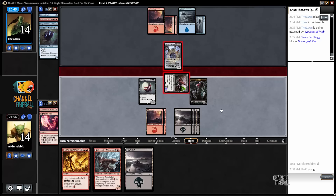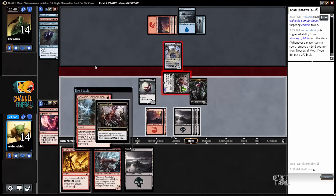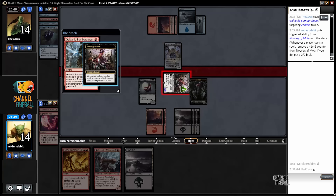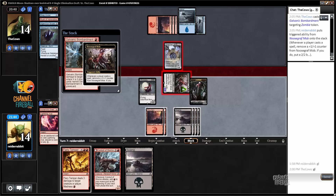Block and have an instant — galvanic bombardment targeting the other zombie. So maybe that makes this a good time to activate the pariah. I could either sacrifice three guys and it's just a 6/5 pariah against nothing, or I could let my zombie die and fiery temper this, get another zombie — then it's going to be pariah and two zombies against nothing. Yeah, that's better.